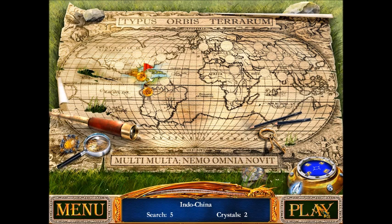Now it unlocks two areas. I'm going to go ahead and take care of that next time. So when we come back, I'll go to Indochina and South America — whatever that is, I'm not sure yet, not until I click on it. Until then, this is Sabenite on Let's Play Magic Encyclopedia.